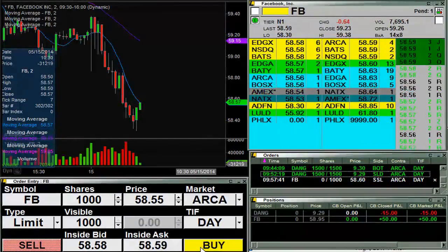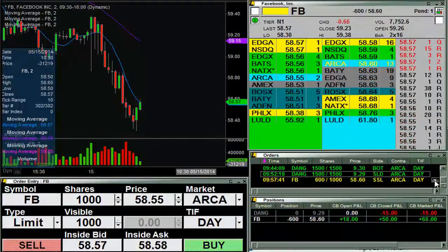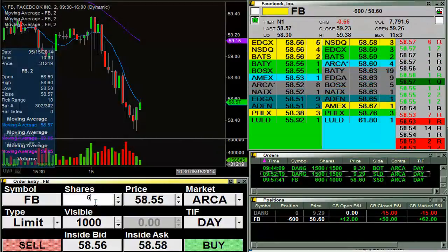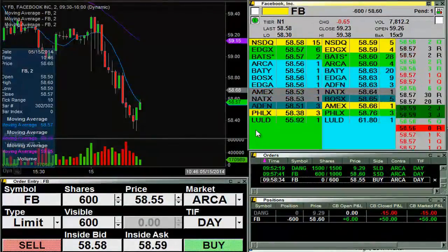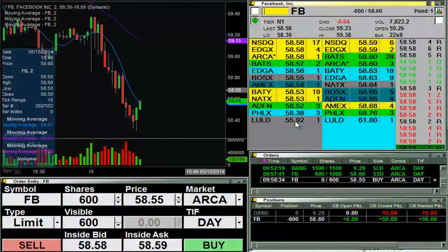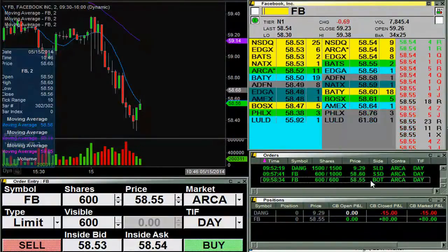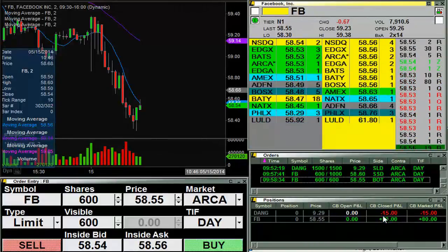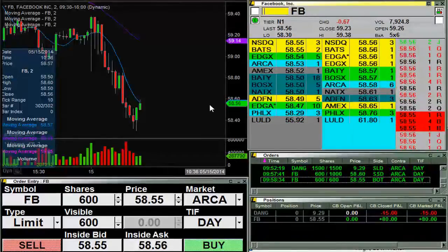I have an order in to short at $58.60 — 600 shares. See if they can give me — nope, going to have to go with 600 shares. I'll look to cover those at $55. So now looking to cover 600 shares at $55. And I am out — so what was that? 600 times five, so $30. There we go, now I've wiped away my loss. When we started I was at $50.00, then went down to $35.00, now I'm up at $65.00 on the day.